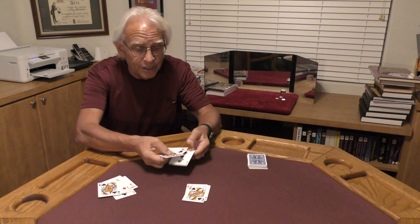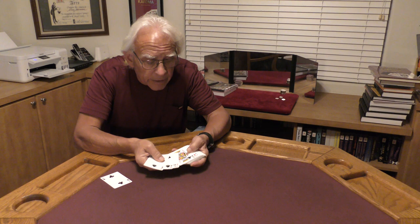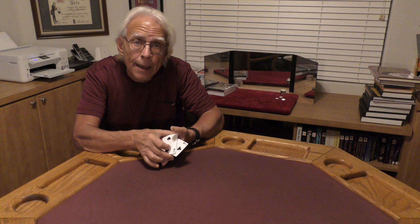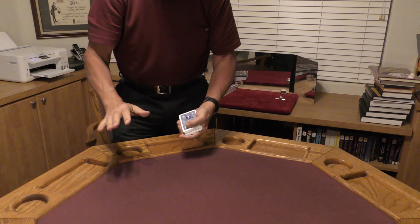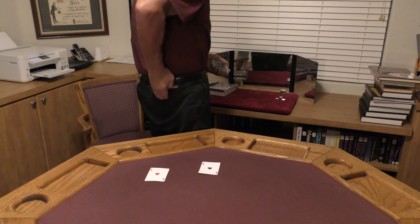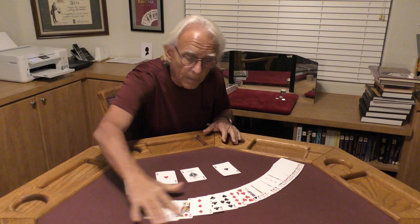Now this gives rise to question number three. I had all four aces right over here, and they're not there. We can check every card in this entire deck and there will not be an ace to be found. So that is our third question: what the heck just happened to those four aces? I want you to check out my right hand — it's empty. Over here now, in my right front pants pocket — ace of hearts. In my left front pants pocket — ace of clubs. In my rear pocket, we've got the ace of spades. And in my front shirt pocket, here's my ace of diamonds.